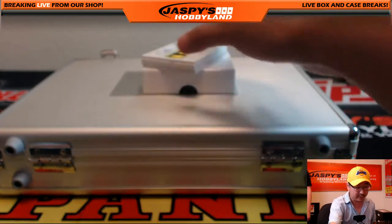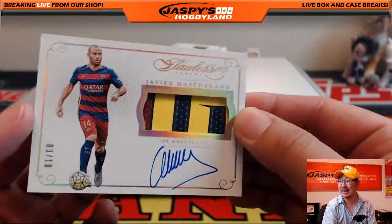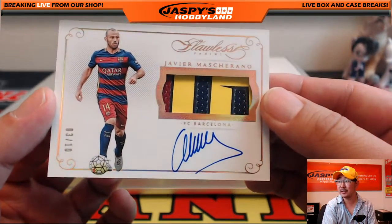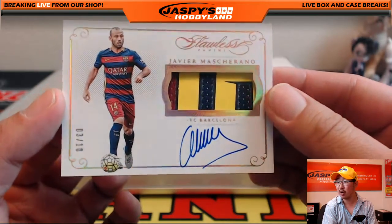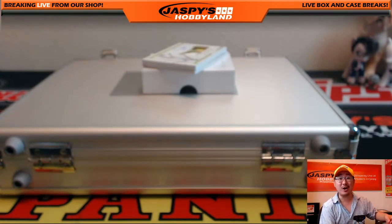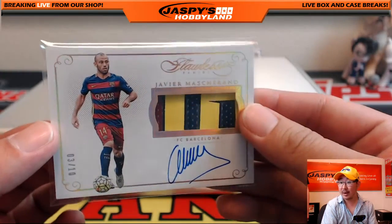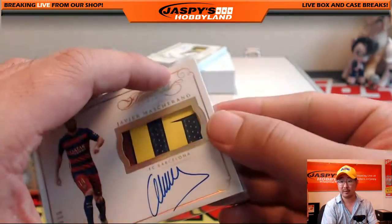Nice one for Brazil — a jersey autograph. Nice for Argentina: Javier Mascherano, three colors in his Barcelona shirt, nice on-card autograph, three out of ten. That's Argentina going out to Jeremy Tillman. Javier Mascherano — great defensive midfielder, used to play for Liverpool — my club.